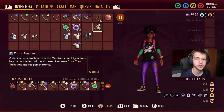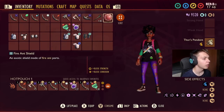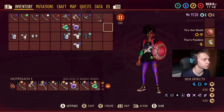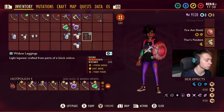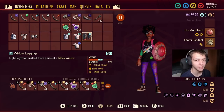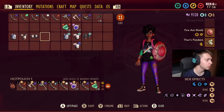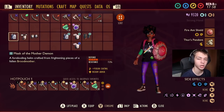We've gone with Thor's Pendant as the trinket — it is simply the best trinket in the game. In terms of just overall running around the yard it's just going to be the one you want to use. In terms of armour we've gone with the Widow Leggings. Now you could use the Widow Chestplate instead and interchange it with Assassin Leggings, so swapping those two around. It is very important though that you use the Mask of the Mother Demon — I'm going to show you why here. You can see there is a full set of Mother Demon armour here.